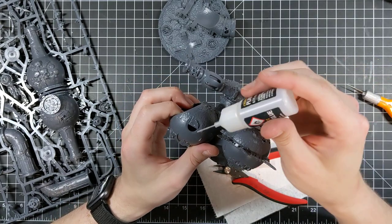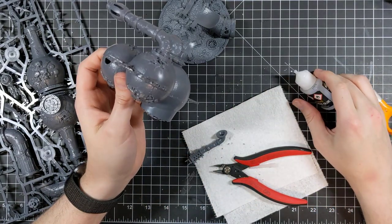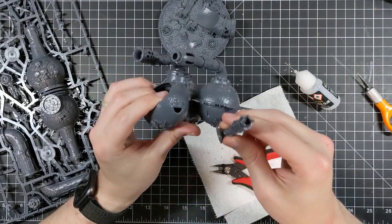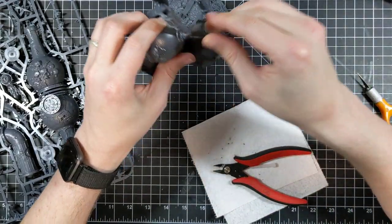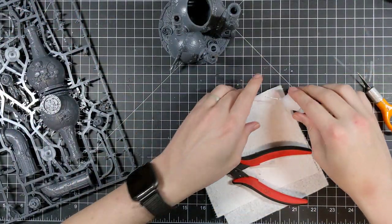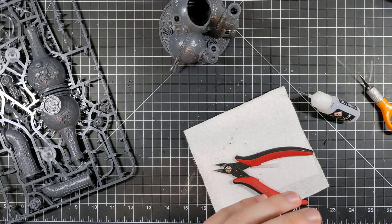Then we look at the Flesh Mower. That used to be pretty fun — this thing gets 9 attacks at strength 8, neg 2, 2 damage, just eating stuff up. Well now it's strength 7, 12 attacks, neg 2, 2 damage. Just about every spread of the Death Guard Codex seems to have some sort of rule where each time an attack is made, you make three hit rolls instead of one — or two hit rolls instead of one. And I love it.